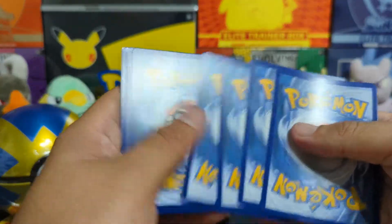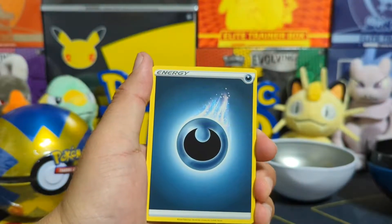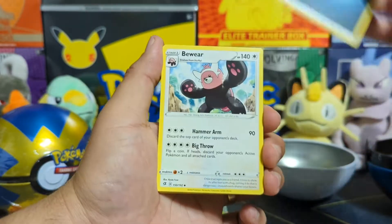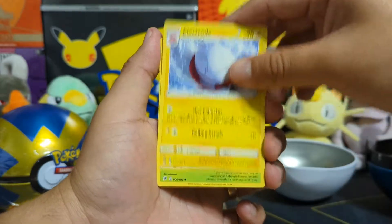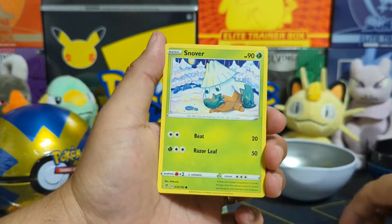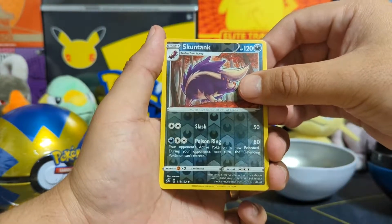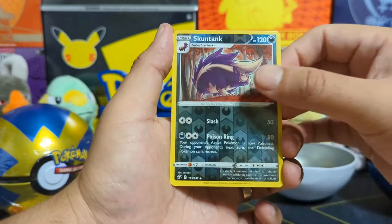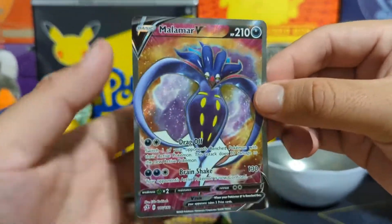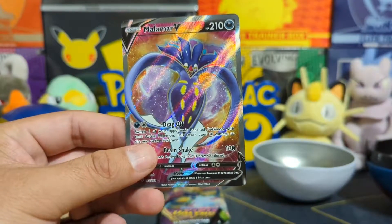Excuse me if I'm a little bit rusty on opening these up, but we're going to get back into the rhythm. We're going to go back to the monthly giveaways and videos every single Saturday. So we have the Beware, Electrode, Heracross, Vulpix, Galarian Darumaka, Binnacle, Snoivurr, Dreepy coming out of the water, Stunt Tank Reverse Holographic — a non-rare Reverse Holographic. And behind the Stunt Tank, we get a Malamar V Full Art. Awesome stuff — a Full Art V card to start off 2022 videos with you guys.